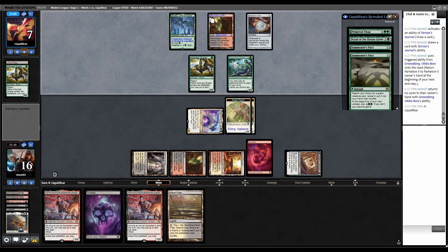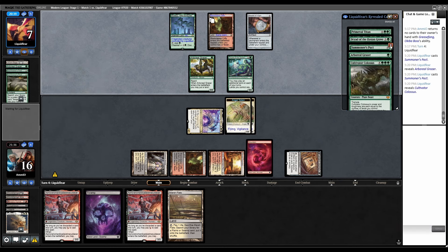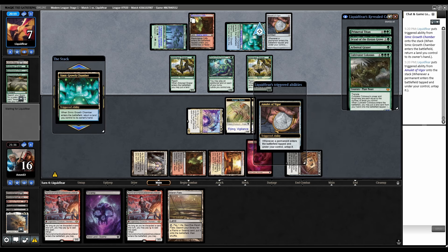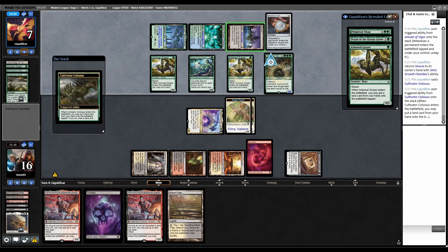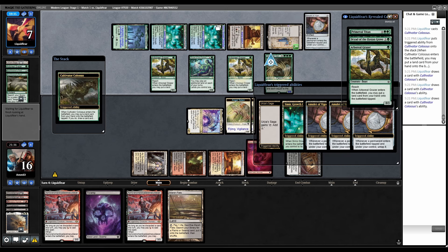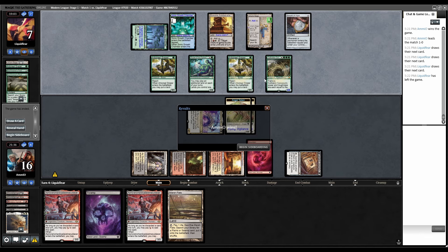Did they get there? They basically needed to draw a Bounce Land. Although they have exactly six if they drew one. Summoner's Pact for Grazer, Summoner's Pact for Cultivator. They must have the Bounce Land. Grazer puts in Simic Growth Chamber. Yeah, I guess we're dead. Cultivator hits land, land, land. Then they get to play Titan, fetch up the Valakuts, and we're dead. Wait — I'm so confused how we won that. They could have just played Titan and won instead of playing Cultivator.